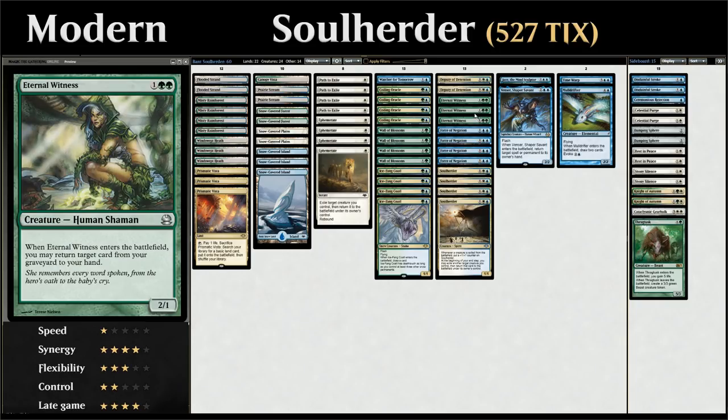Three copies of Eternal Witness — a 3-mana 2/1 that returns any card from our graveyard to our hand. She can return fetchlands, Paths, or Ephemerates. If we get back an Ephemerate and immediately cast it targeting Eternal Witness again, we can chain into more graveyard returns, generating enormous card advantage.